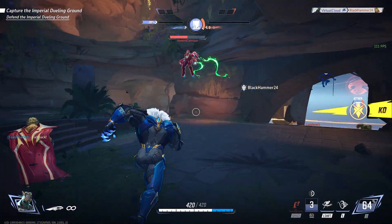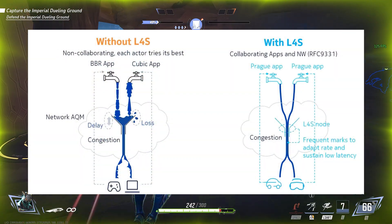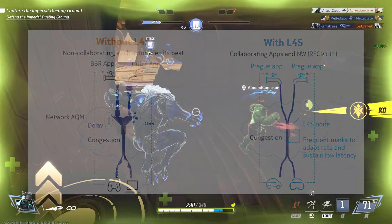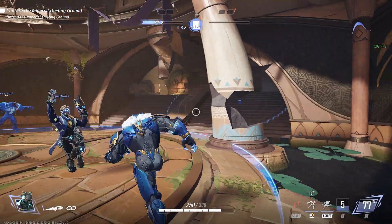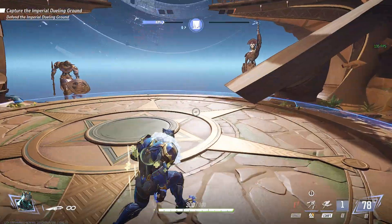If you're wondering exactly what its benefits are, there are three points. The most critical one is reducing latency. What L4S tries to do is minimize network congestion — a major source of latency — and it does so by providing precise feedback to applications about network conditions, allowing them to adjust their data transmission rates more effectively, which in turn reduces delays.